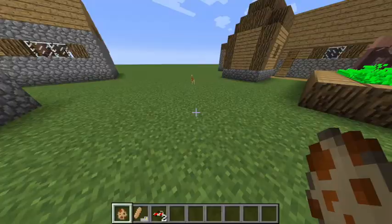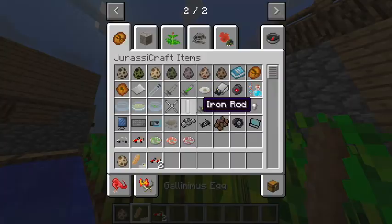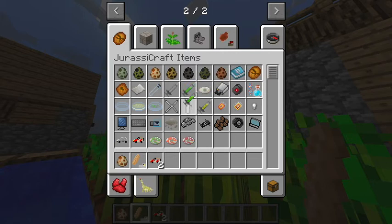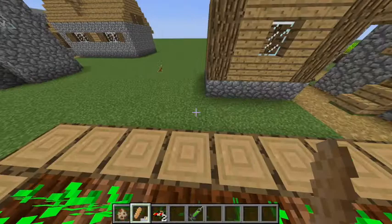Look how cute he is! The first dinosaur walked the earth. Look at it. Bye-bye, go to another village. And the reason why is — but if you look here — growth serum. You think it won't work, but it actually works. Watch. It takes more than 64 of them just to make it adult.